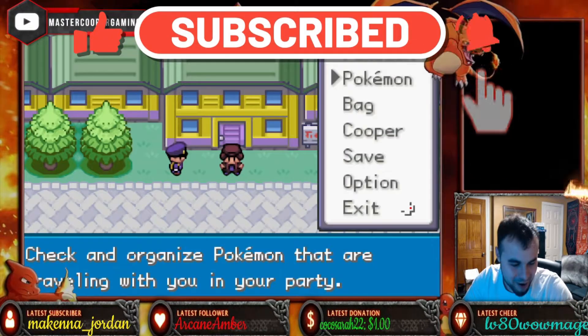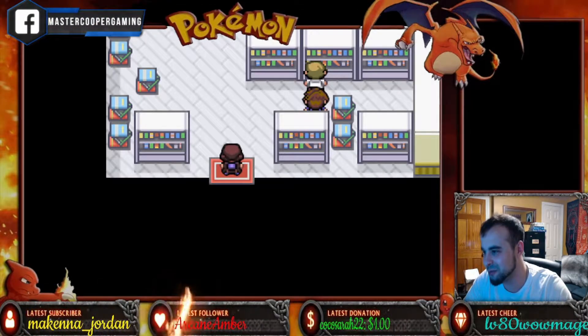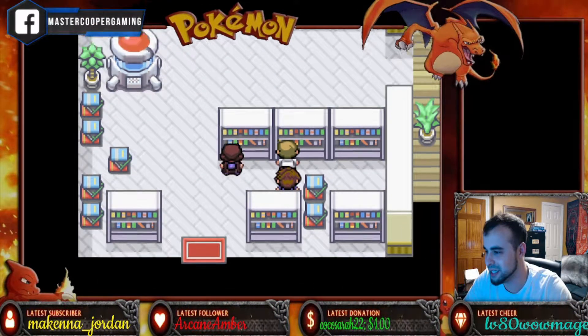We just finished up with the Echo Glades, and now we're moving on to the Ice Cavern and the Safari Zone. Let's see what the professor needs help with.